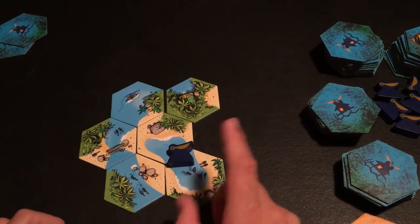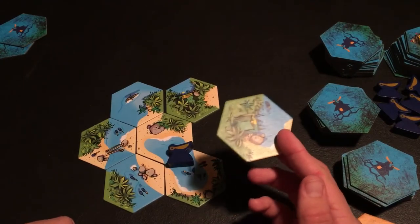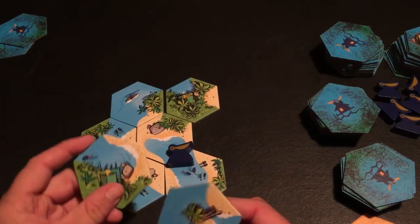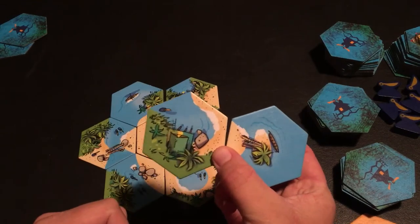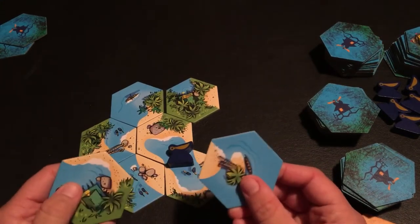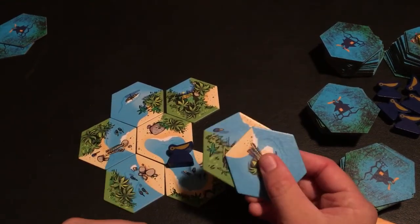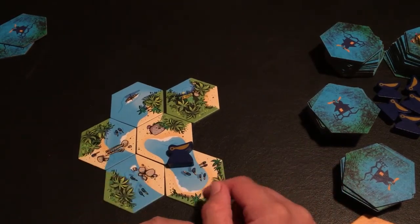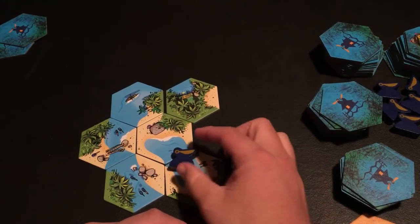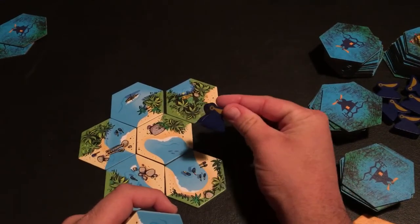Whenever you close off an area, you get a bonus turn. You draw back up to two tiles and get another turn before the other player even goes. If you manage to close off another area on that bonus turn, you get another blue pelican and another bonus turn. This continues until you can't close off an area. Then you score all the points — for the area you enlarged plus any areas you closed.